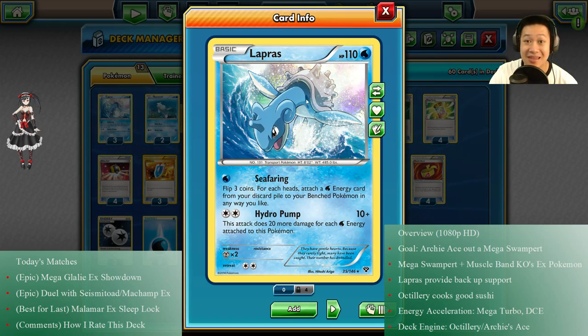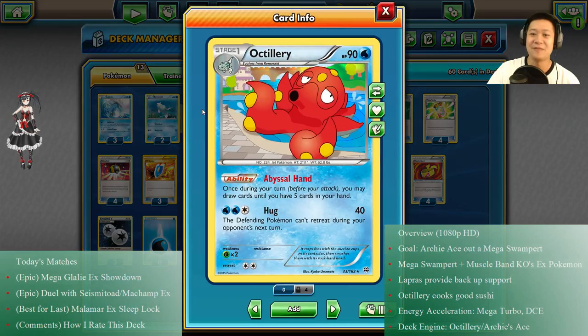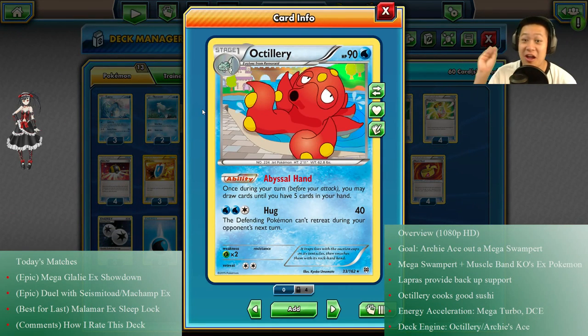Finally we have the sushi master, Octillery. Abyssal Hand: if you have fewer than five cards in hand — and there are plenty of ways to make that happen — you draw back up to five cards. He is such an awesome draw supporter; he's been in most of my videos and will be in future ones.